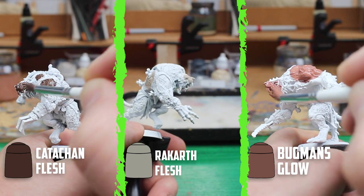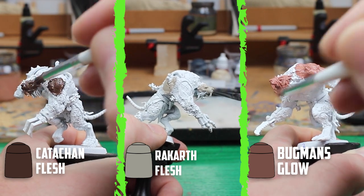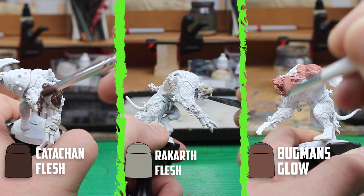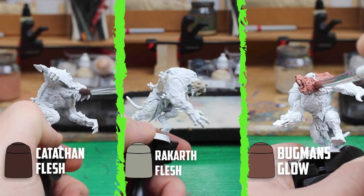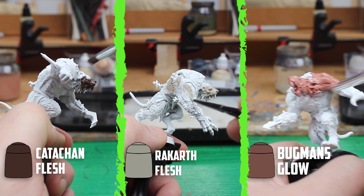To start things off I decided to give each rat ogre different colours, with their skin and fur going to be different from each other. I based the models with a white undercoat because my grey can had just run out. The three colours I used to base the skin were Rackart Flesh, Bugman's Glow and Catechin Flesh.